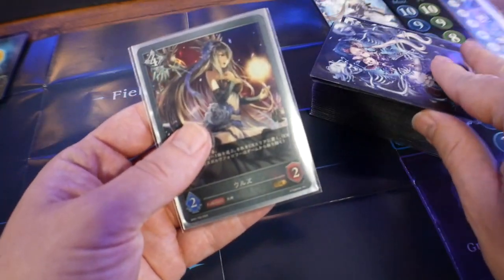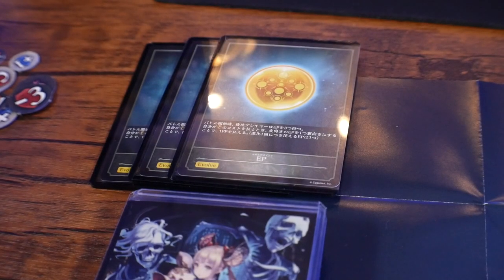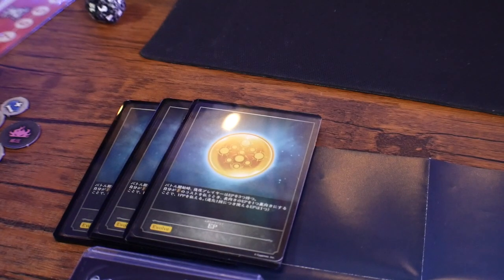Deciding who goes first: in Japan you just play rock-paper-scissors, and whoever wins goes first. In the states, you can flip a coin or roll a die. The player going first draws four cards and their evolution points are set to zero. The second player also draws four cards but starts with three evolution points — unfair in my opinion.